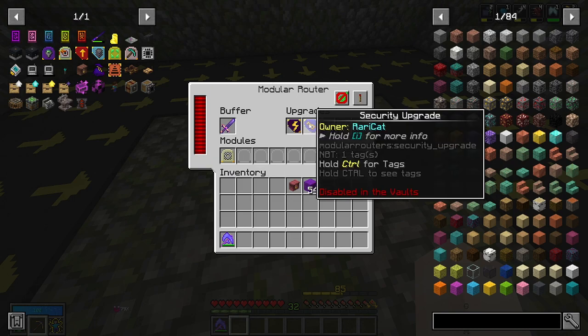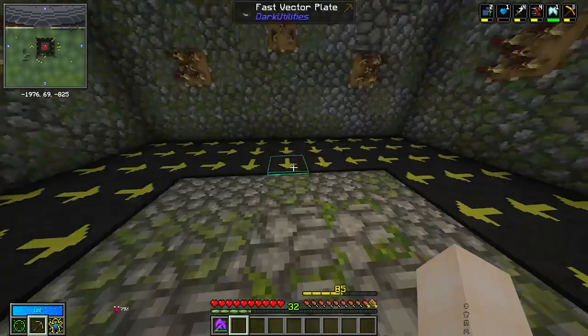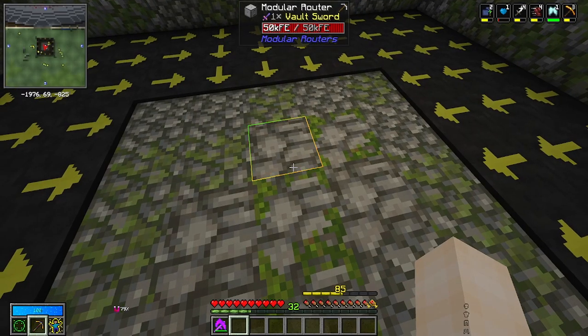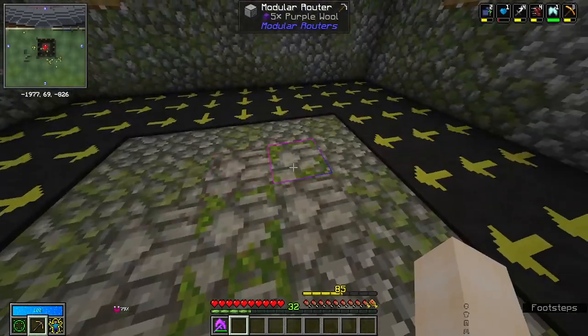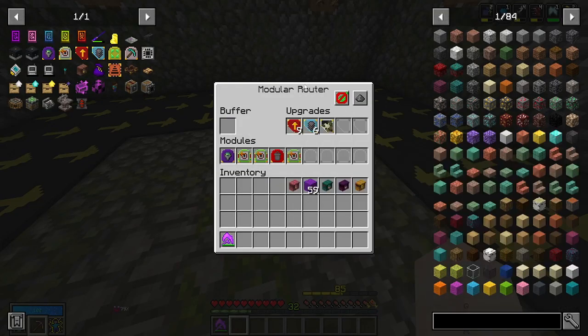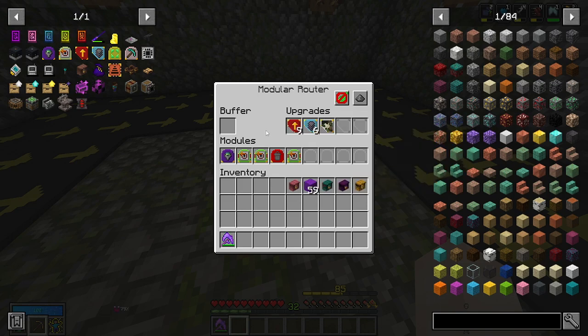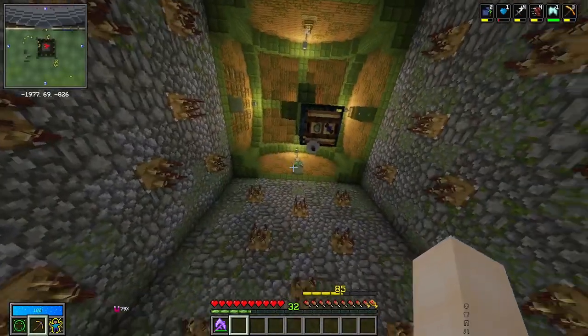So that is why we use a security upgrade. The last upgrade in these is a camouflage upgrade — that is purely for aesthetics because I like to make things pretty; completely unnecessary. The other two modular routers down here are for picking up items. We've made sure to put enough speed and stack upgrades in there so it can pick up a stack worth of items at a time and send them quickly to our drawers or chests up there.